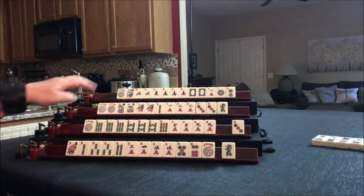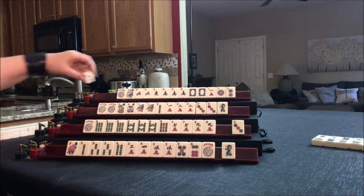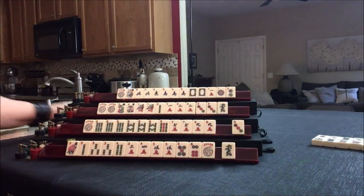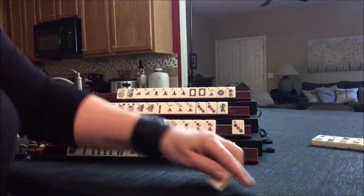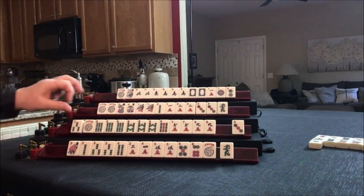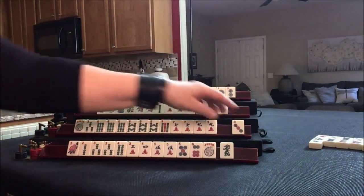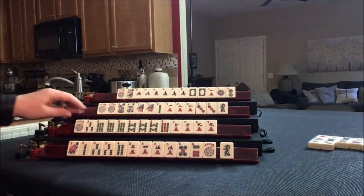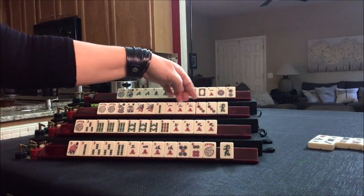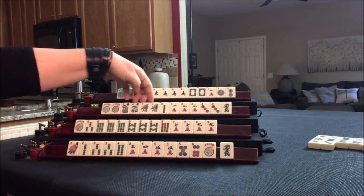4 bam. These are pairs. 6 crack. West — that's the 2nd west and they need it. Maybe. 3 bam — 3, 6, 9. Look at all those 8s. Let's discard the 3 dot. Since there are two 2 cracks out, I don't think I would take that 3 dot. I think I would try for the concealed hand.